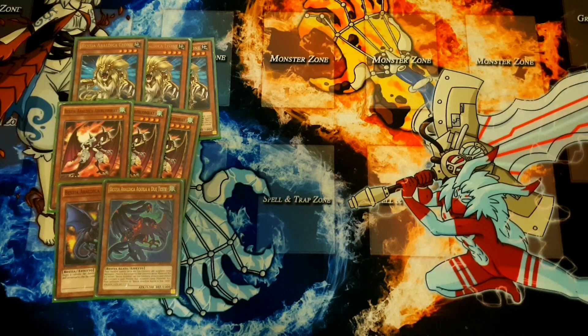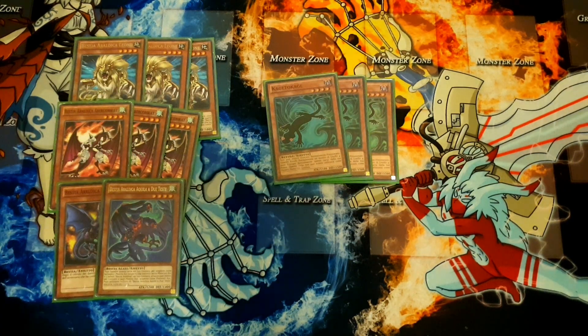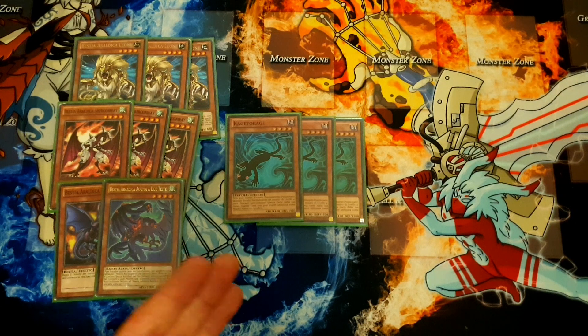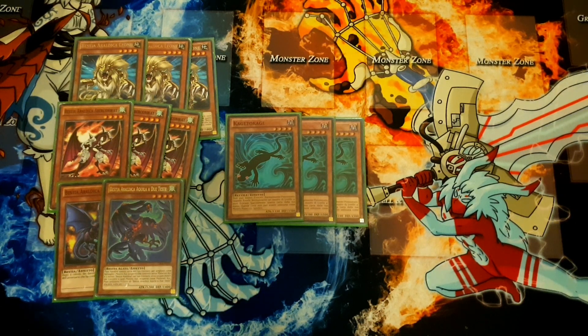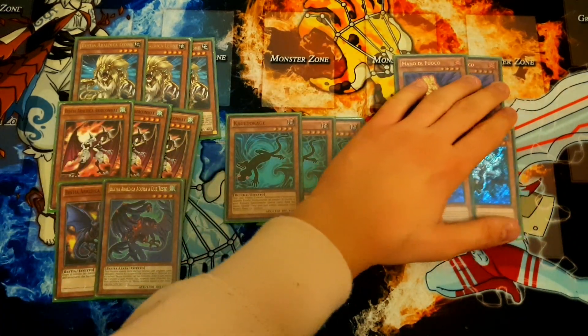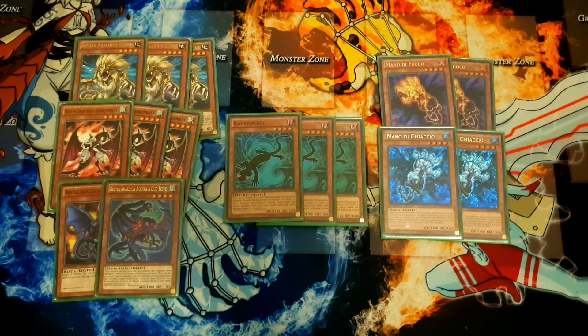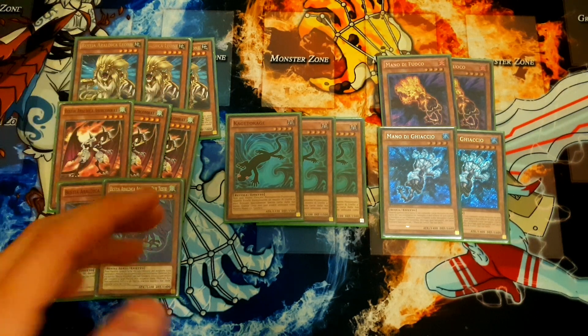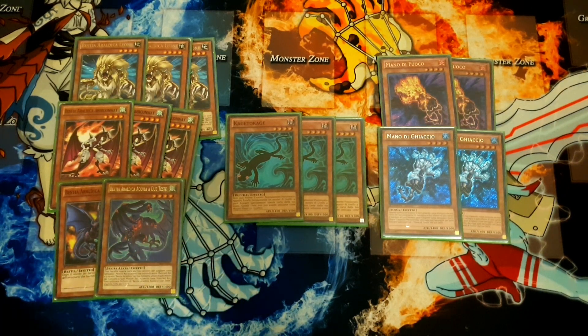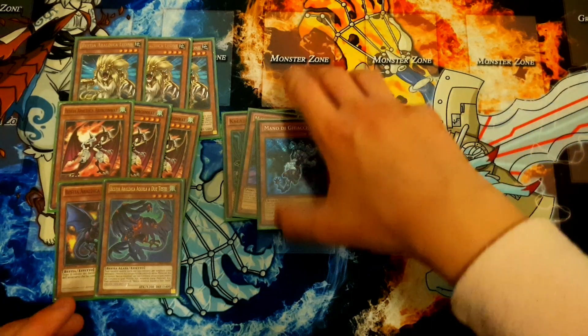Three copies of Kage Tokage — pretty standard for Heraldic Beasts, even in this list. This is our only extender, but the fact that you can search it off King of the Feral Imps is really strong, so we're on it. Then we are running the hands — two and two. You could run more, but I want fewer normal summons because we're already running pretty much gadgets. Late game I don't want to draw too many hands throughout the course of the game since we already have a lot of normal summons in the deck. That's why I'm playing only four and not six or five.